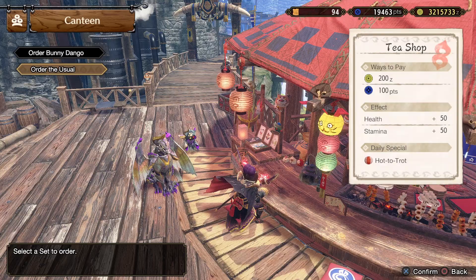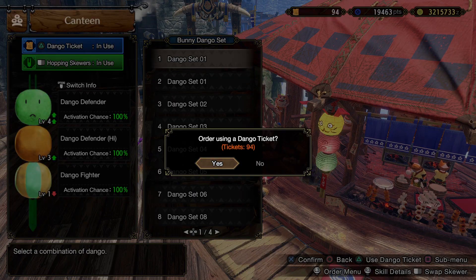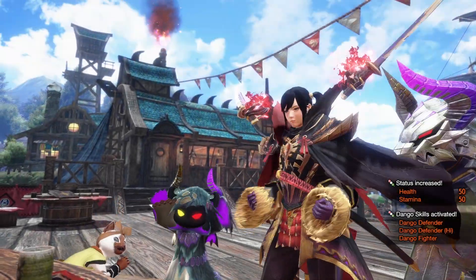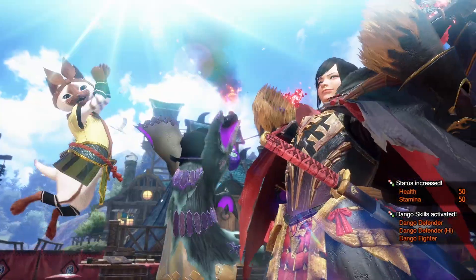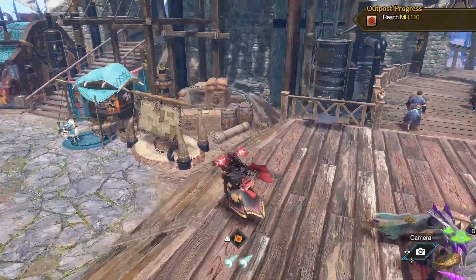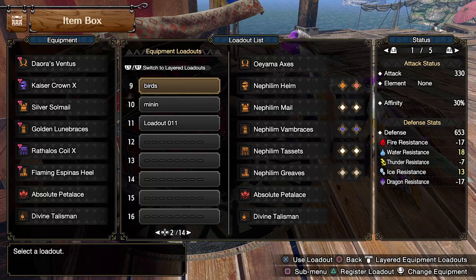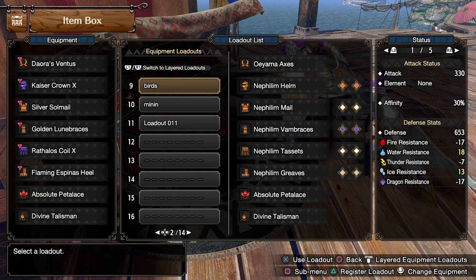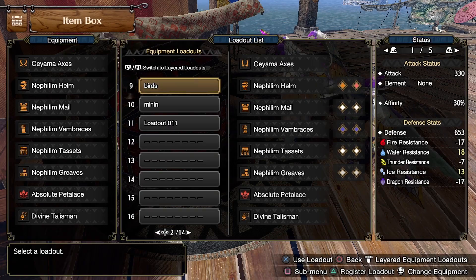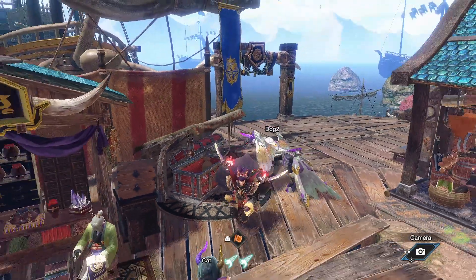It doesn't require anything too crazy, but it is an endgame build because you need to have at very least beaten Chaotic Gormagala to access this build. You can use any dango — you don't have to worry about health recovery because it's on the set. The loadout we're looking at is a dual blades build, but you don't have to play dual blades. You can switch in the camp on the quest. Generally we're looking at the entire Chaotic Gormagala set, and the reason for that is two key skills.